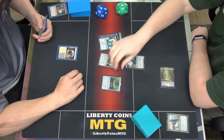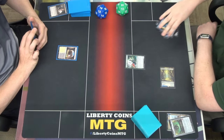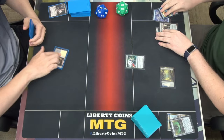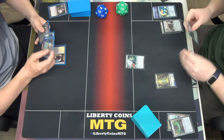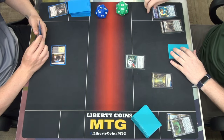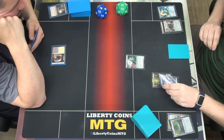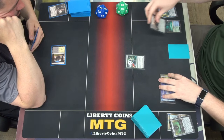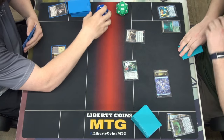We take the cauldron. It's just squared, right? Yes. Plus one, plus one from Kumena, so it's a 2-3. But it doesn't have haste. I'll wait for it. I was very confused. No, sorry about that — I'm used to my things coming in. We will play a... an Island. We'll play the Looter Scooter.